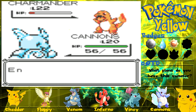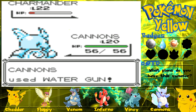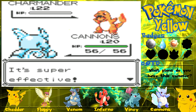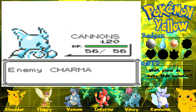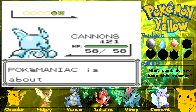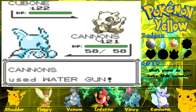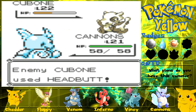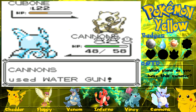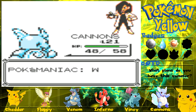Growl all you like Charmander, that flame on your tail is about to die. Cannons grows to level 21. Who've you got next? A Cubone — we're gonna stay in. Cannons is going to be so over-leveled by the time we're finished. Water Gun will take you down. We've defeated the Pokemaniac.